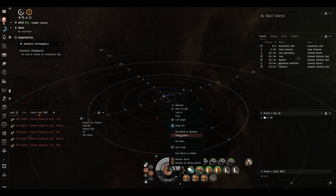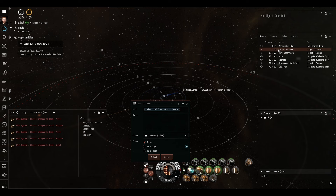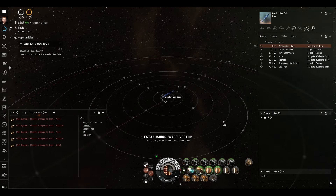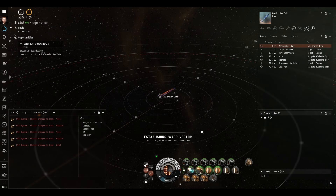We should bookmark this wreck to grab it and that cargo container when we complete the mission. But that is room two done in about 45 seconds. Onwards to room three.